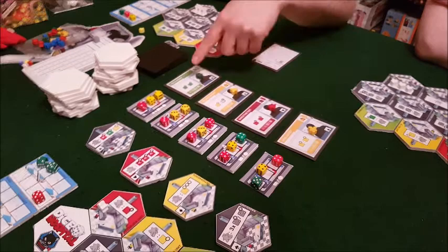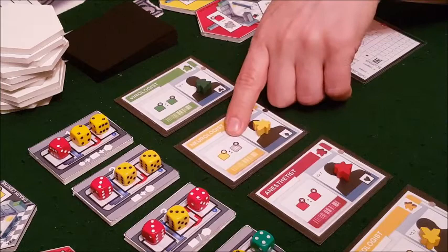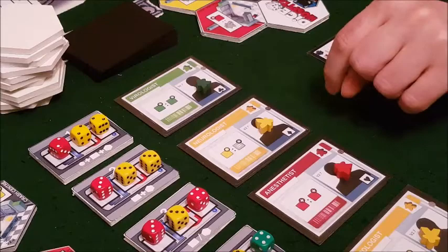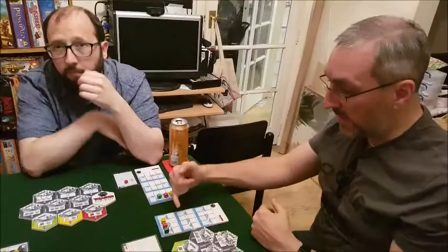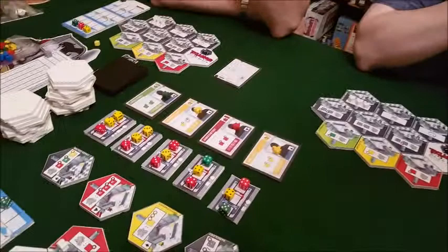Specialists trigger another ability depending on what they heal. For example, if this one heals a green patient, another green patient can be bumped one step. This one, if it heals a yellow patient, another patient at the same value can also get one step of any color. You can chain things together - even though you've got treated and untreated sections in your ward, just because someone's been treated doesn't mean you can't treat them again.